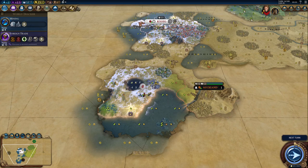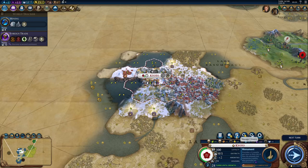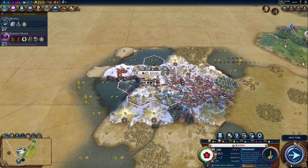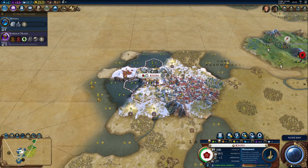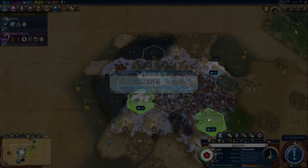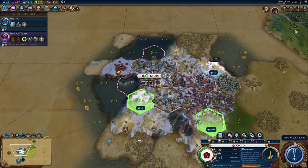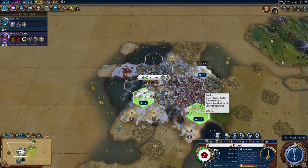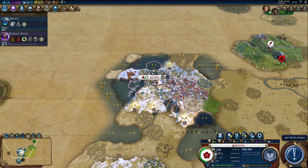Let's keep exploring — not much to see down here. We got two population, which means we can change tile assignments. I need production, so let's do it like that. Two turns and then we'll buy the tundra tile for the holy site — like so. And then we'll build that holy site. It's only four turns, that's going to be a plus 10 holy site. Holy crap — that's going to be an amazing holy site with Work Ethic.